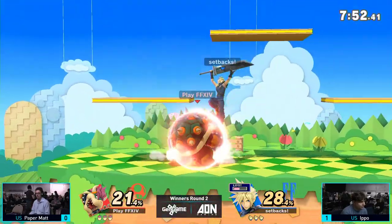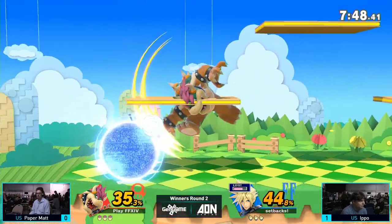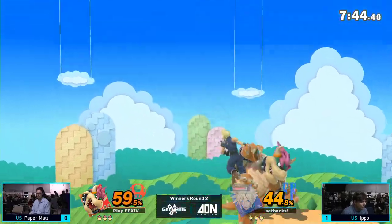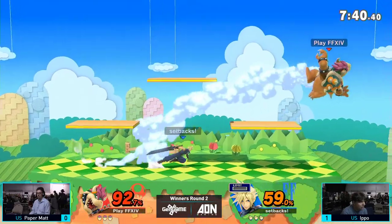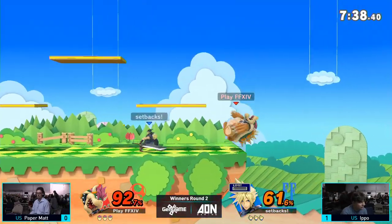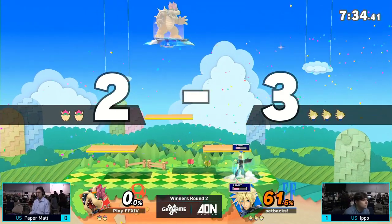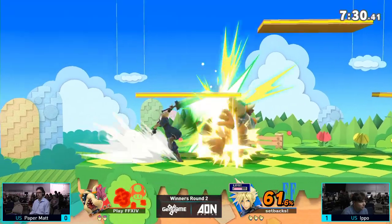I think part of the reason why Matt wanted to go Battlefield is because he wants to use the platforms to his advantage so he can get earlier KOs. Ippo is going to take center stage. That was a great catch on the roll — Bowser's grab box is so large that even though Matt tried to roll behind him, it still caught him.